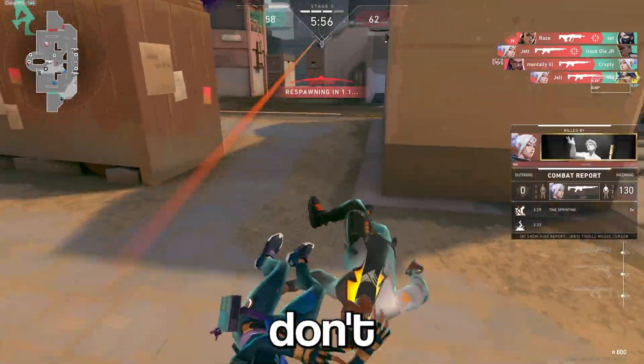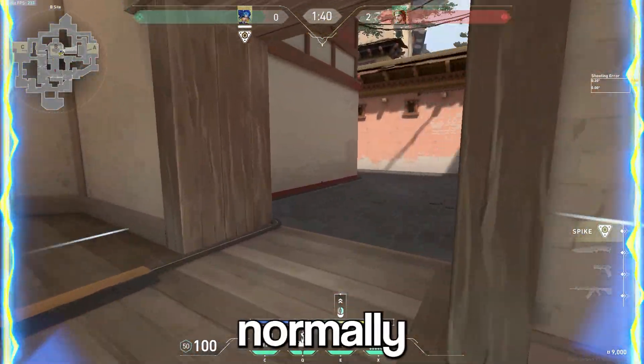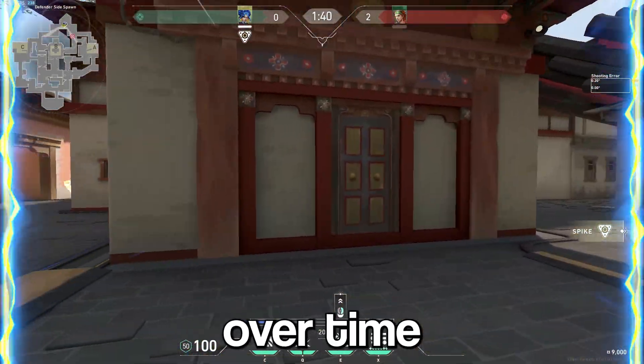A ton of people don't know, but Neon is actually able to outrun a Skye ultimate. This is more of just a cool fun fact — normally you'll just break it, but if you run around the map without shooting the Skye ultimate, it will kind of just disappear over time without ever hitting you.